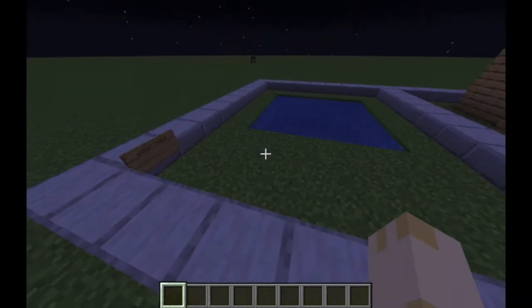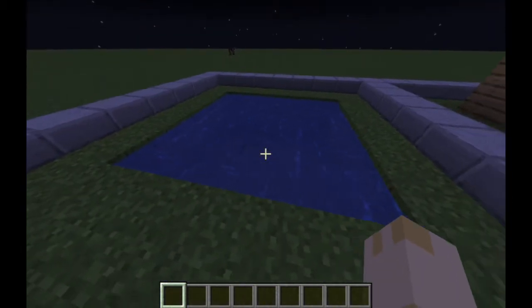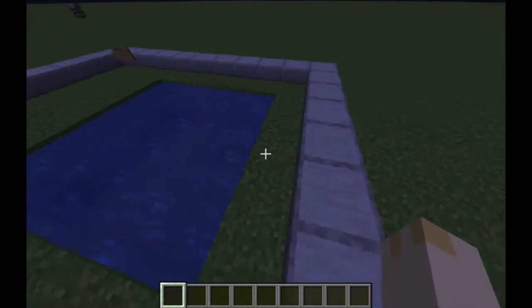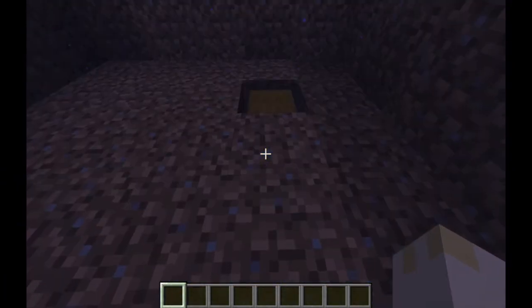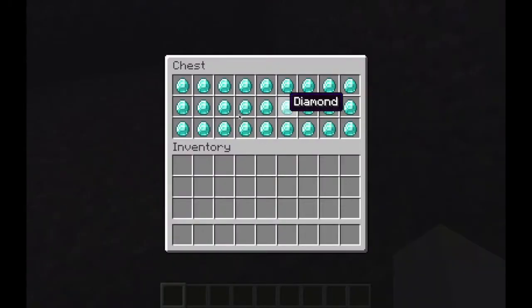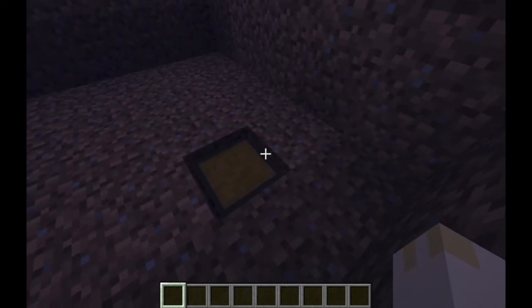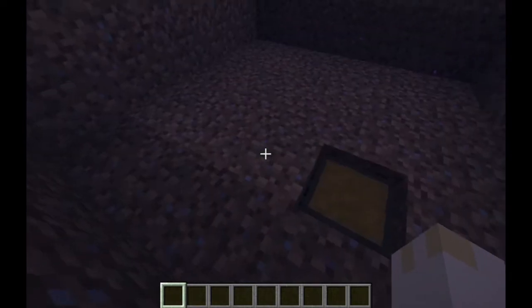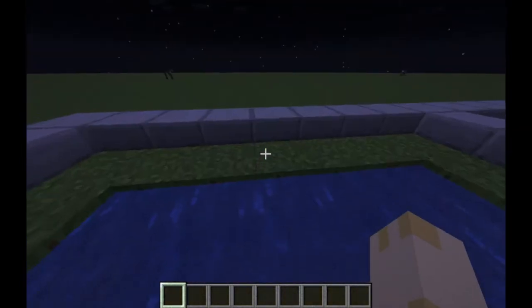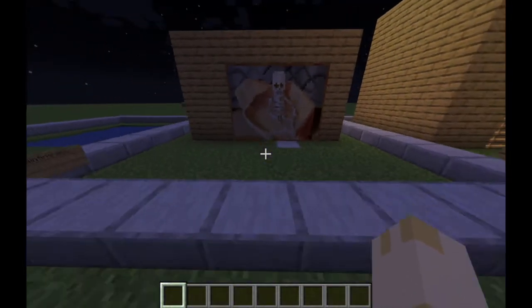Number one is probably the simplest — 100% the most simple. You just have to go to like an ocean or a big body of water, swim down to the bottom, make a hole where you want your chest to go, place it in, and then you could just put your diamonds in there. Or you could put a sign right here and the water will stop flowing, and you can make a whole base under there.